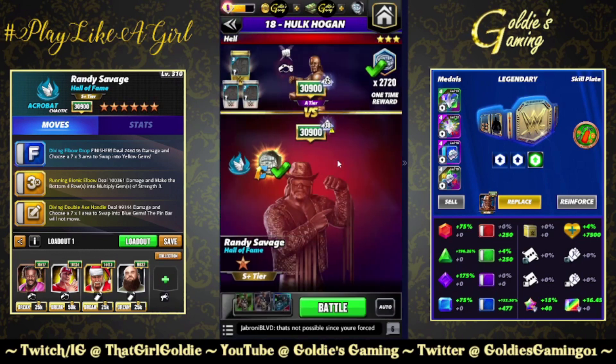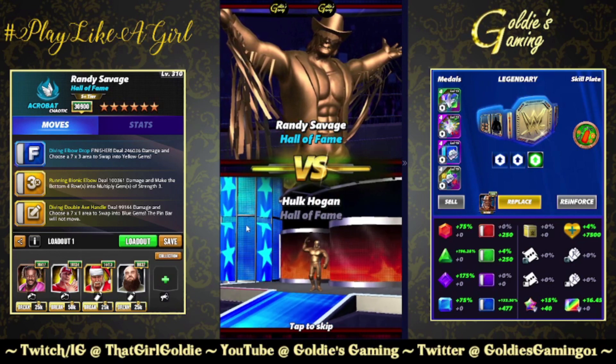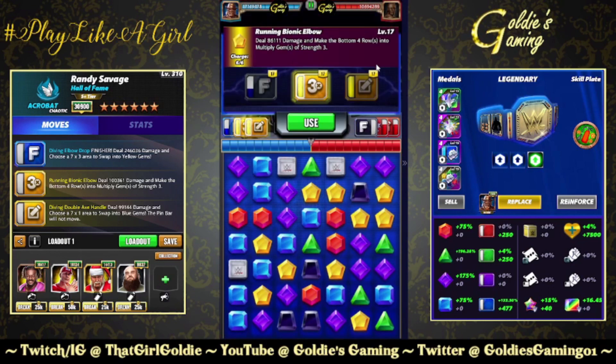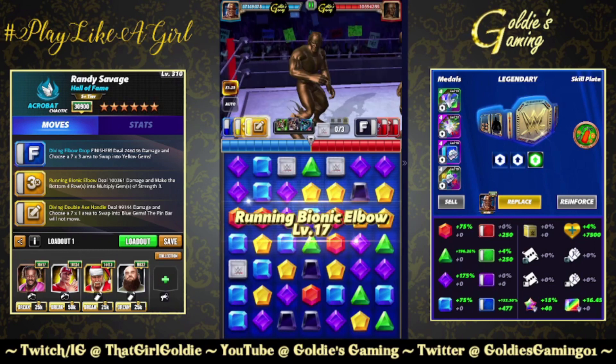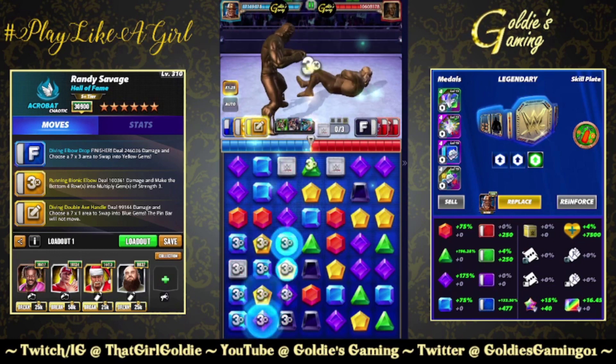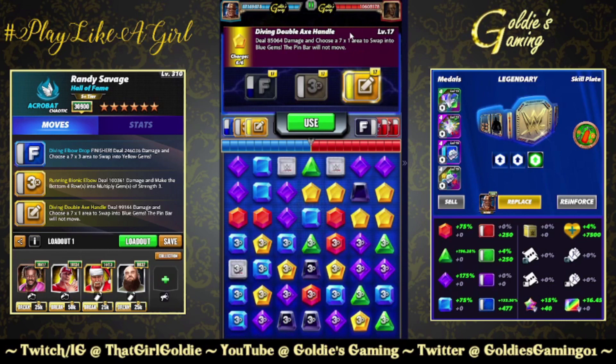Six-star showdown between the Macho Man and Hogan. Running Bionic Elbow — bottom four rows — and then the Diving Double Axe Handle: choose a 7x1 to swap to blue. The pin bar will not move.